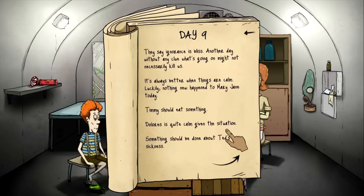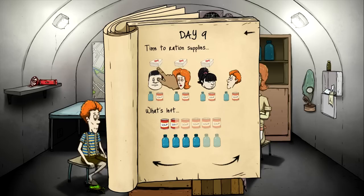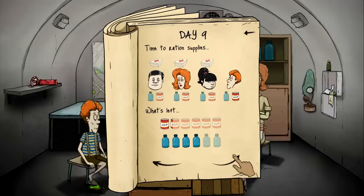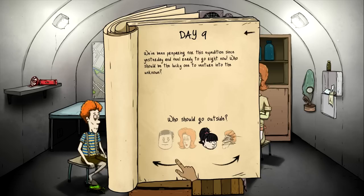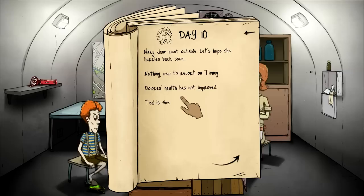We don't know much about what's happening on the surface. We didn't grab the radio — damn it. They can play checkers if they get bored. They're all still ill — god damn it. Luckily nothing new happened to Mary Jane, so she's okay. Timmy should eat. Dolores is quite calm. Something should be done about Ted's sickness but I can't heal him, I can't do anything, I'm sorry. Timmy needs to eat apparently. I'm just going to send her out — I don't even care about her. I'll feed her, give her food and water, and she can go. Those two are still ill.